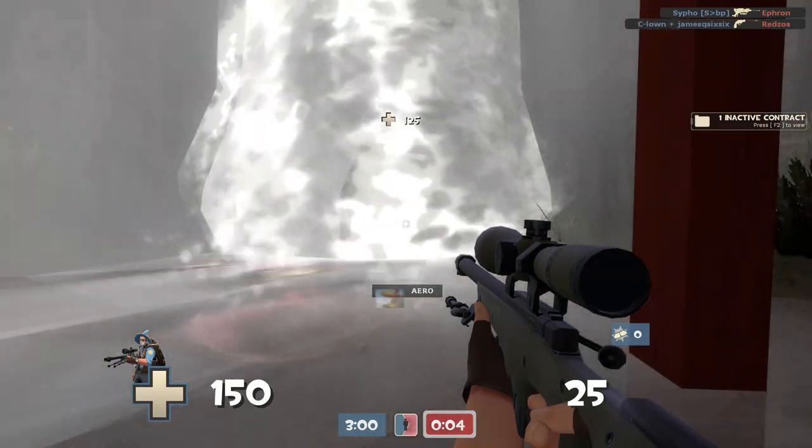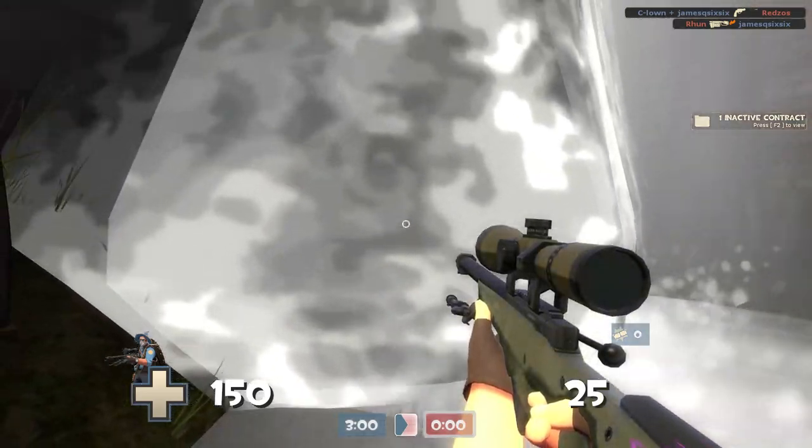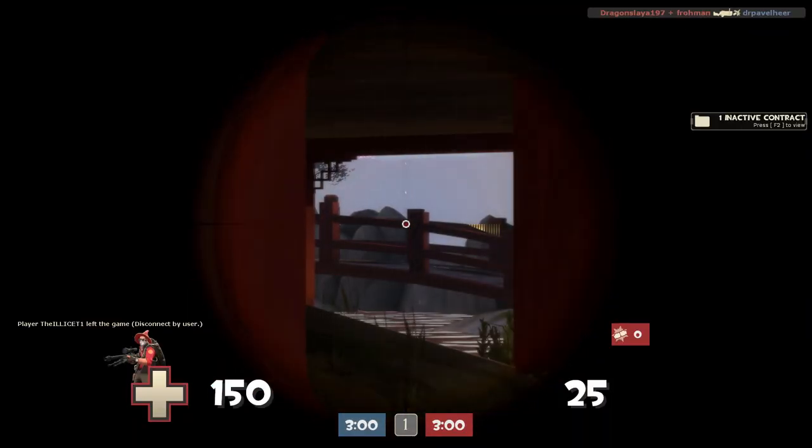One last interesting thing on this map is that the waterfall is actually a one-way screen. People can see out of it, but you can't see into it, which means you can hide in here as a sniper, look through the waterfall, and shoot people as they go by without them being able to see you.